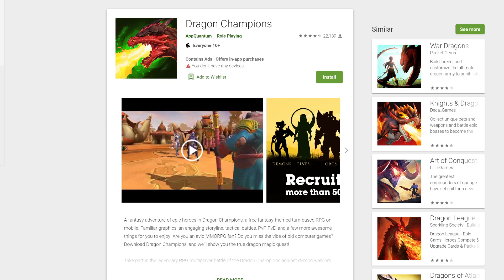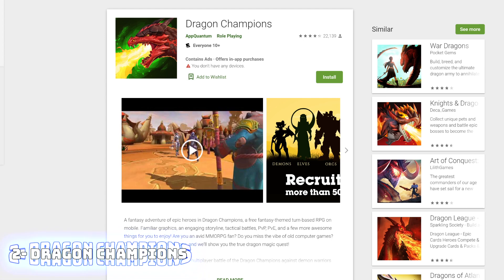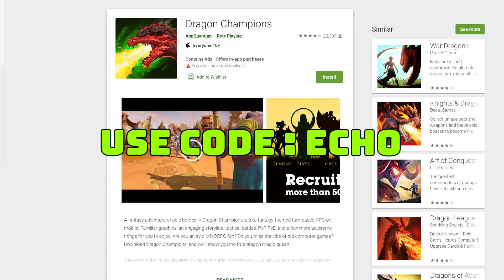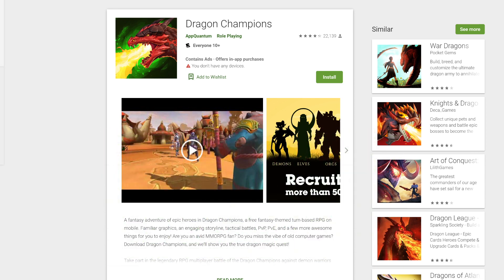The second game on today's list is Dragon Champions, which very much like Marvel Strike Force is another turn-based strategy RPG game. You can download it either on your phone or via BlueStacks — both of those are linked down below. In addition, if you use code ECHOGIFT inside of the game, you can get yourself $10 worth of free heroes and rewards.